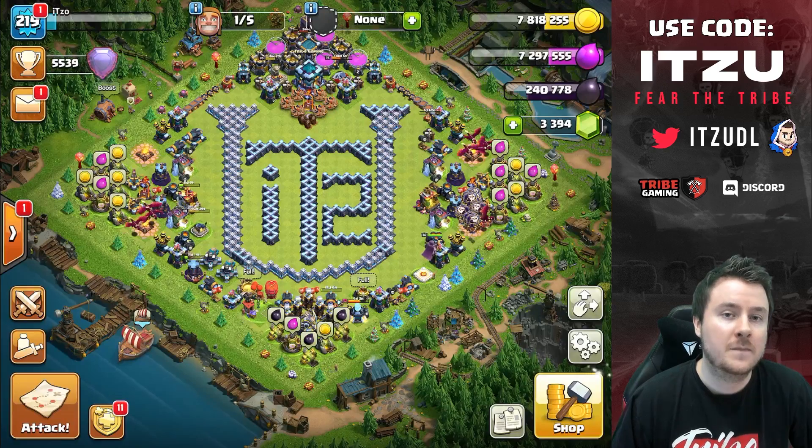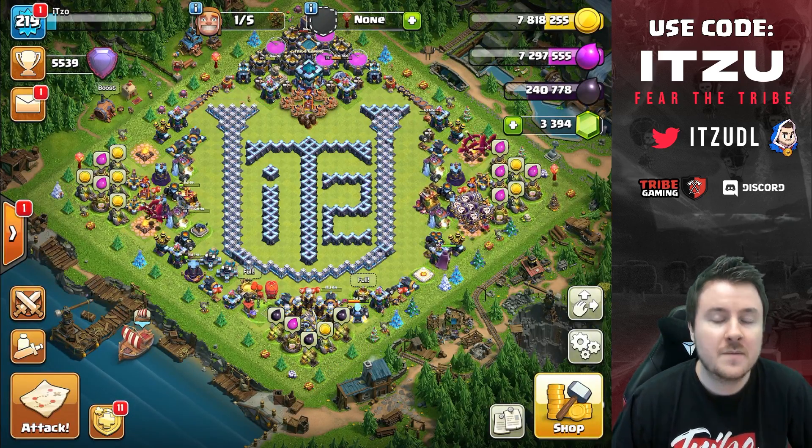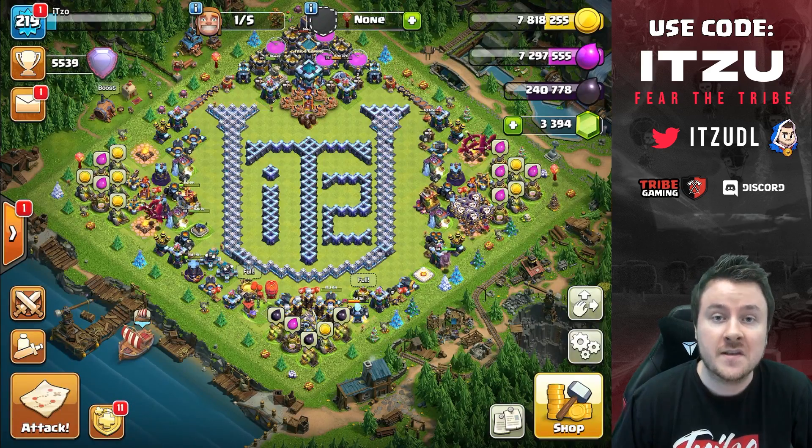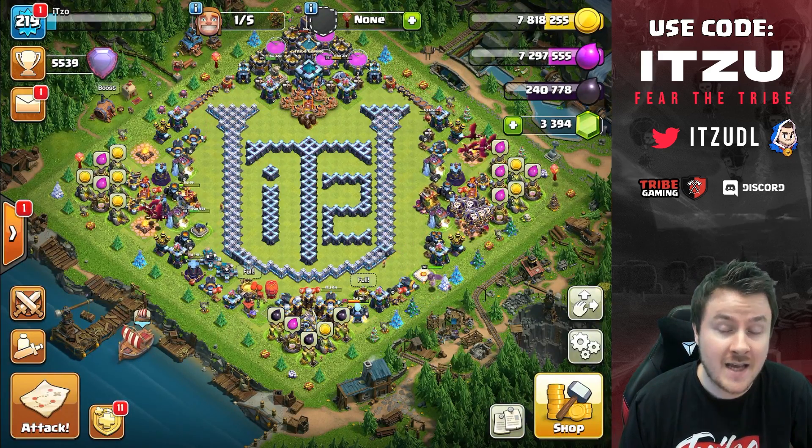We're barely above 5.5k trophies, which means these bases should be kind of decent — not the best, obviously, but not the worst either. This is how you can really easily abuse the Dragon and Zap army right now.